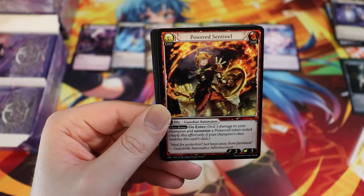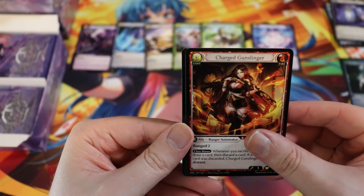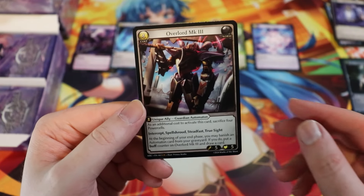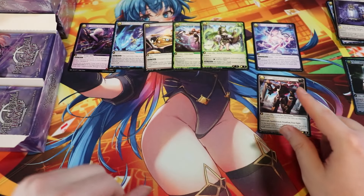Overlord MK3 — so this is our ultra rare for this one. This is a unique ally, a big old buff Automaton guardian. We're not gonna get a Final Stroke in this box unless we get a foil one. Someone at the event did get a foil one and showed it to me.